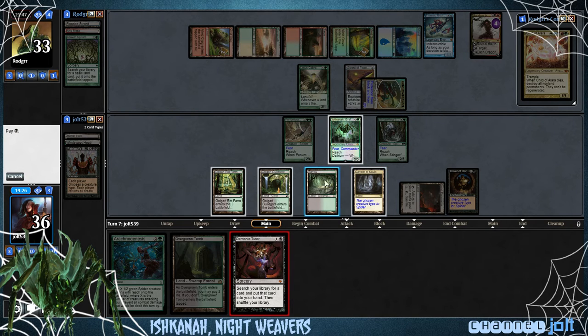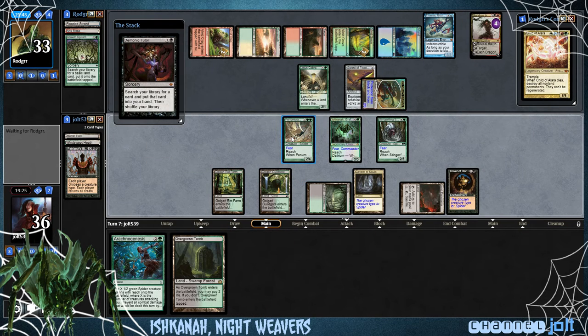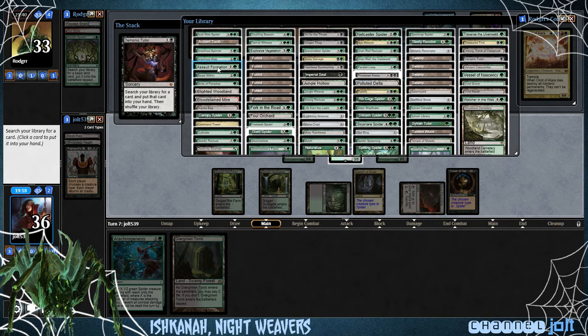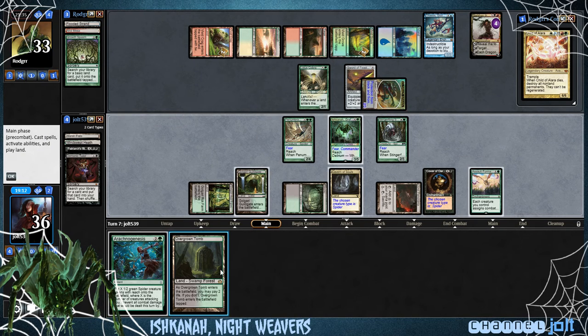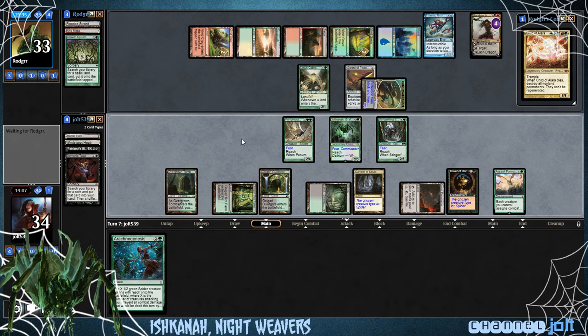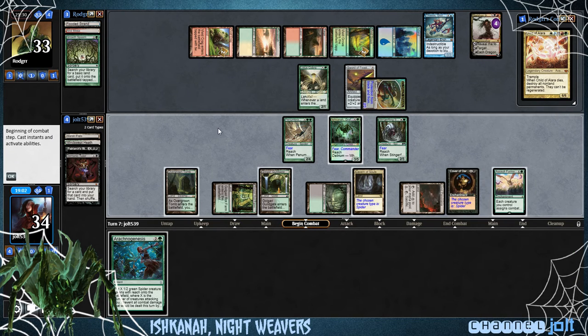We can have some fun. We're going to tap for black. Since he's tapped out, we can take his Commander out and then still swing in. Let's get Assault Formation down — tap the Golgari Rot Farm. Then we're going to go ahead and shock in the Overgrown Tomb. That way if he swings in, we'll at least get two spiders and amplify the draining effects. We're going to pay two life. Alright, we're coming in hot. Assault Formation makes all of our creatures assign damage equal to toughness rather than power.